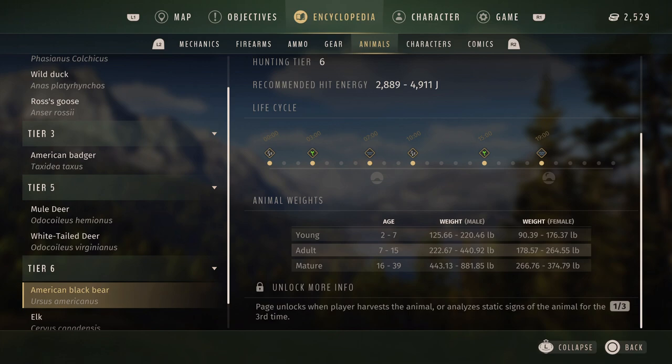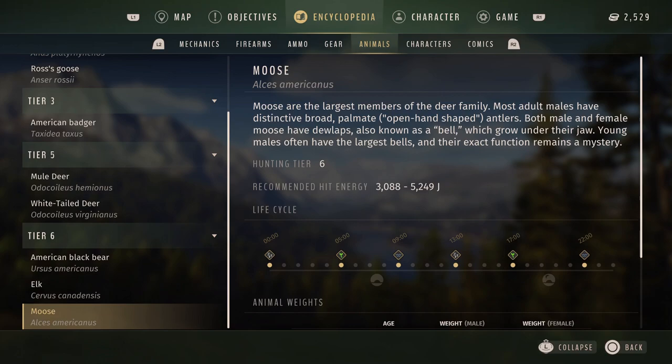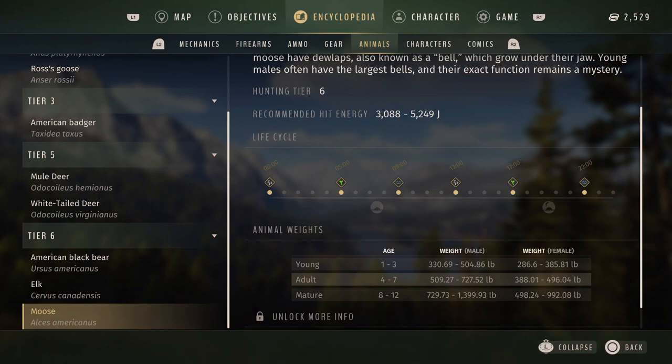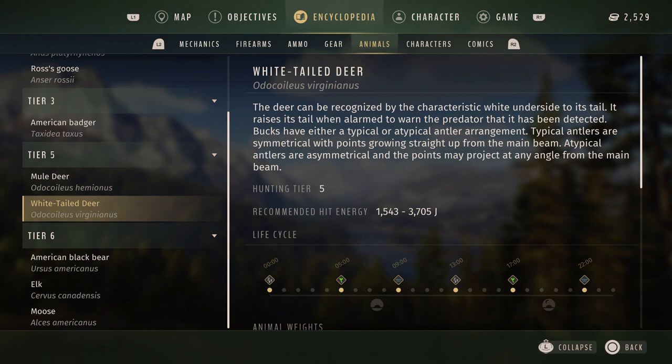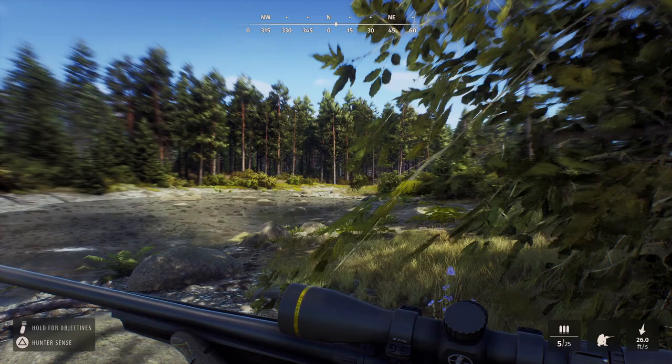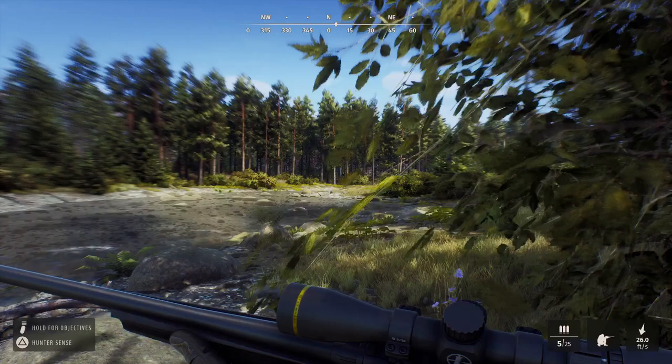For the American black bear, we haven't unlocked much info yet. Same for elk. Even with all the moose we've tracked, not quite there either. With moose we could see how much energy we needed, which is considerable — and that's why we weren't having luck killing them with our current gun. But with white-tailed deer, we need a lot less energy.